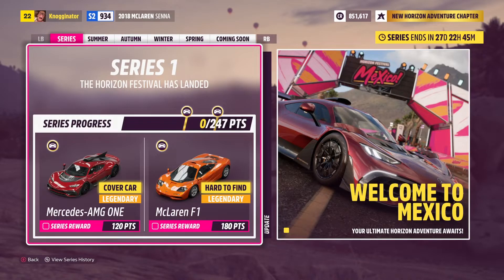Let's look at these series rewards — they are fantastic. At 120 points, you get the Mercedes AMG Project 1, the cover car of the game, the one you get to drive in the beginning of the showcase. It is quite the vehicle. And then at 180 points — about 67% — you get the McLaren F1, one of the best McLarens in the game.